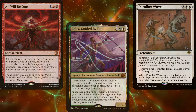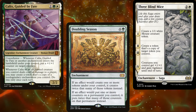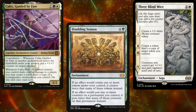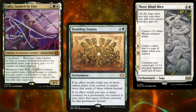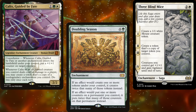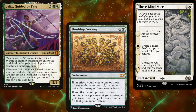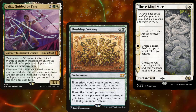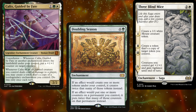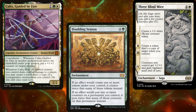The first combo requires 3 pieces: Calix Guided by Fate, Doubling Season, and Three Blind Mice. When Calix deals combat damage to a player, he triggers, creating 2 token copies of Three Blind Mice. With Doubling Season on board, those tokens enter with 2 lore counters, triggering their 1st and 2nd chapter abilities as well as Calix's 1st ability twice. We resolve both Calix triggers, putting 2 +1/+1 counters on creatures we control, then resolve the Three Blind Mice triggers, creating 4 1/1 Mouse tokens, then 2 token copies of a Three Blind Mice token — repeating this over and over to create infinite copies of any token we control.